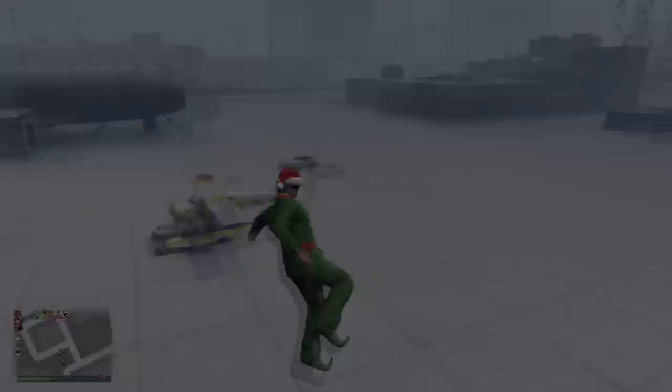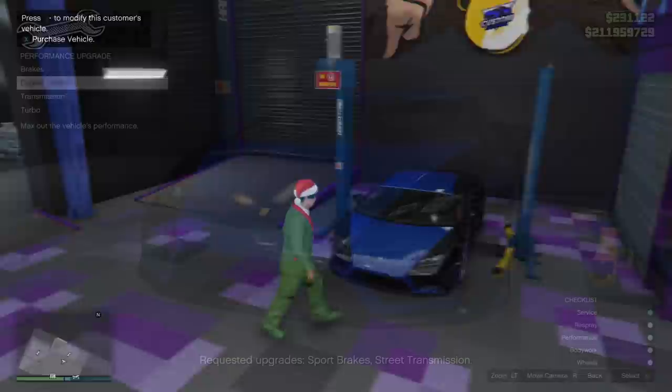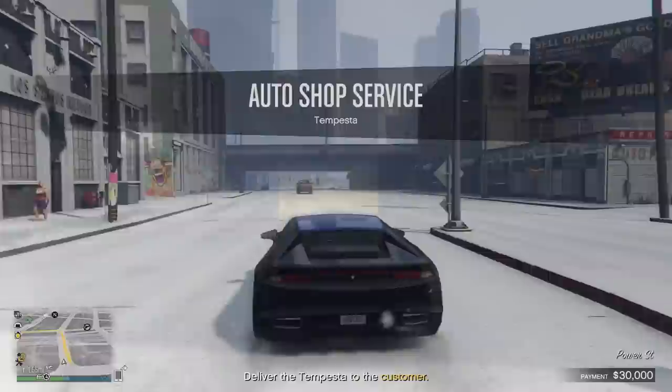This third glitch will allow you to drive a fully invisible car. To start off with, come to your auto shop and customise one of these customer cars. I would recommend selecting a relatively fast car and fully upgrading the engine, brakes, and transmission. Once you do that, just simply drive it to the drop off point.